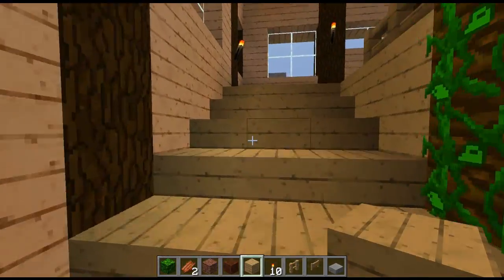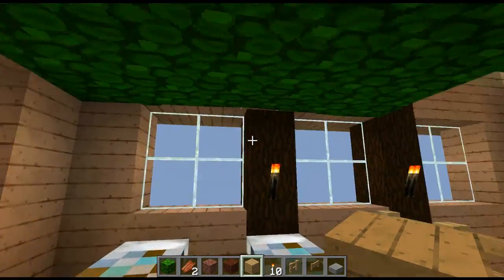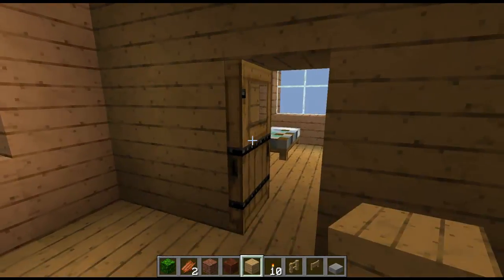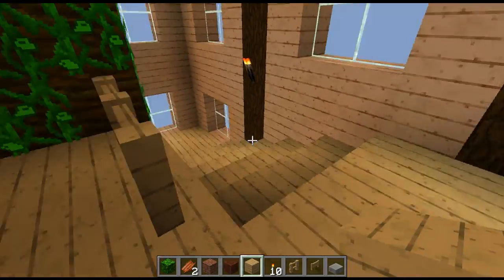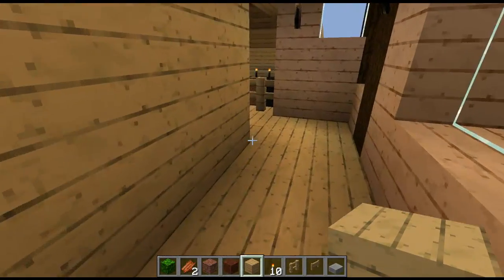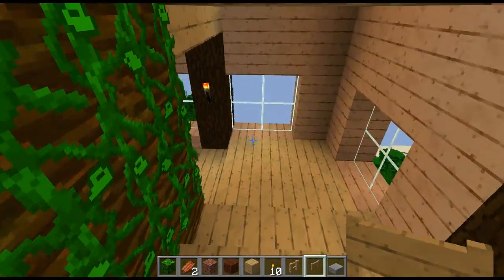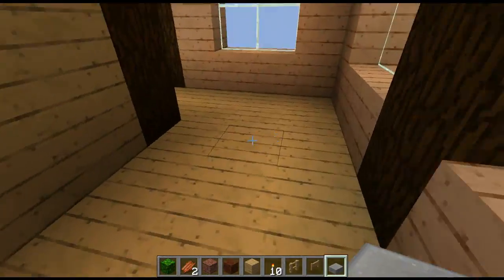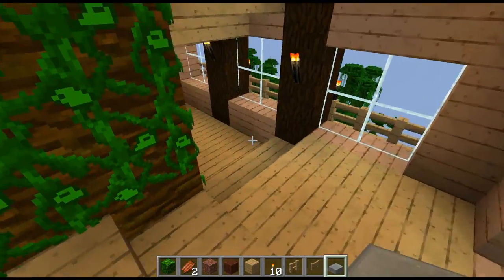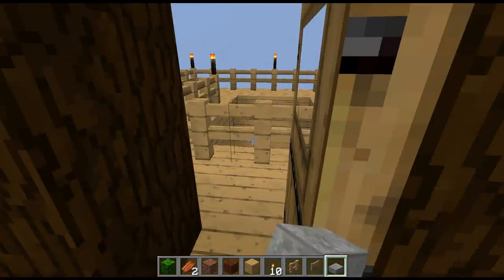So we've got the upper upstairs with the treehouse vibe. I still like the idea of the leaves. We're going to go down and I'm going to go to the pool slash spa, and go over some last minute things, and call this episode — and this season — done with.